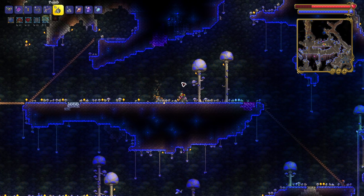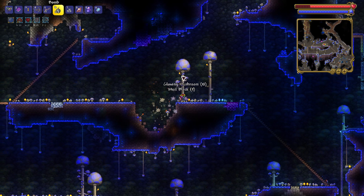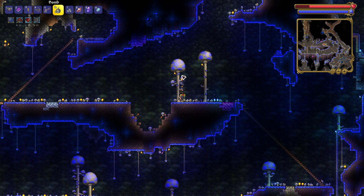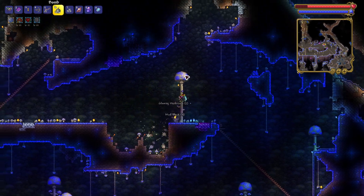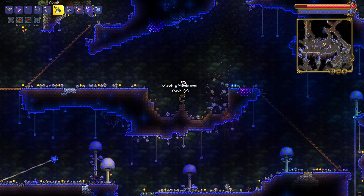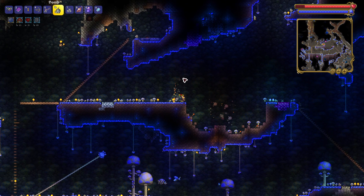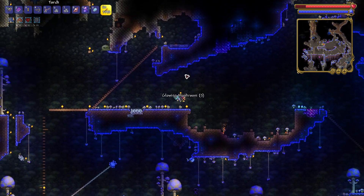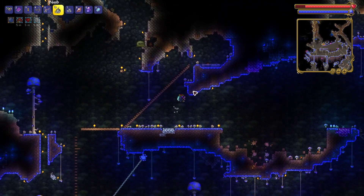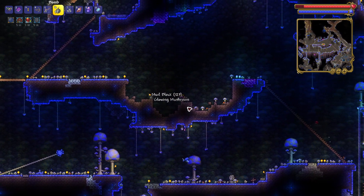I wanted to make a hole to catch the fish. Here we have the glowing mushroom biome. I need to put water in the glowing mushroom biome so I can do the fishing daily that tells me to fish in the glowing mushroom biome. So I make a hole using the bombs.